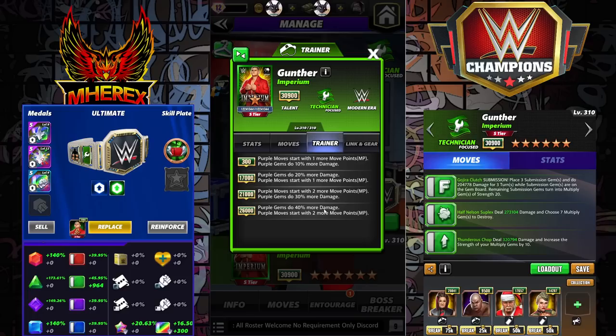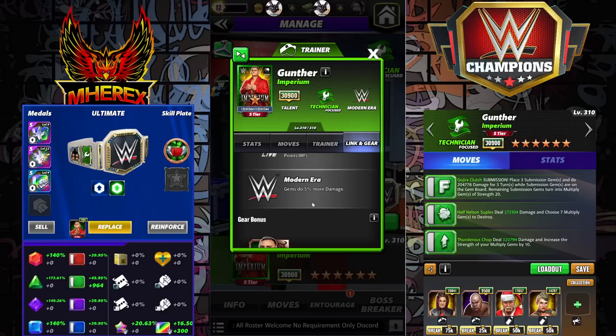Tech Brett at 6-star, triple purple — stuff like that. So pretty solid trainer with a lot of uses for posters people are using. Smackdown Link: any color moves start with 1 more move point. Modern era gems do 5% more damage. That's his stock Imperium gear.